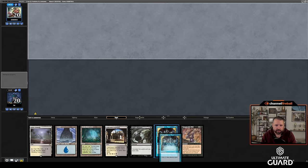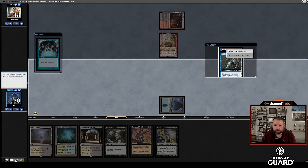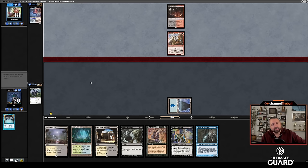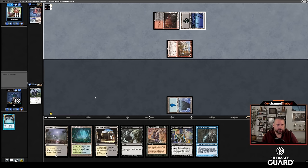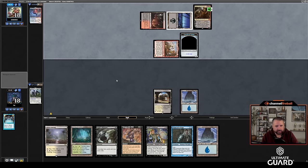Turn one Island, Preordain into hopefully Concealed Courtyard, two-drop that's not Knight's Whisper because I don't want to discard. Oh no — untapped land I don't like that. Ragavan! I really don't like that. Let's cast Preordain — top, top, top. The reason I do it this way is because now Ragavan is going to hit an Island, so it's not that bad. I'm going to play Dark Confidant on turn two and hope it sticks. Turn-one Ragavan on the play is pretty tough.